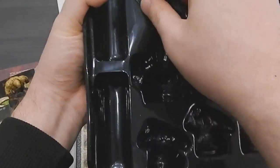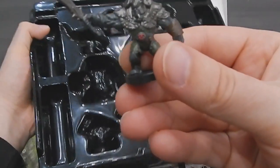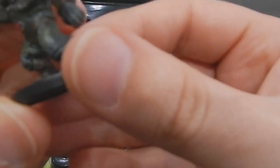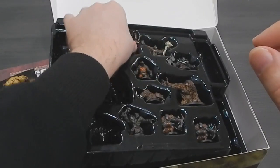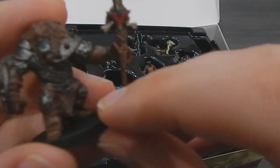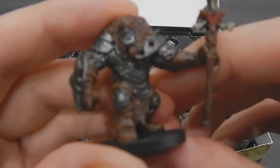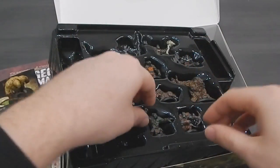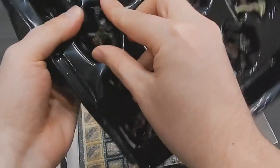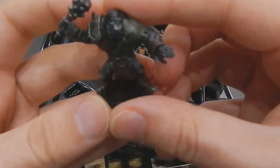I think we have 12 figures inside, so let's quickly open this up. This is some kind of Orc Chieftain or something. This is an Orc with a spear and a shield in his right hand — pretty badass. All of them have pretty good paint jobs and pretty good quality for the D&D miniature series.